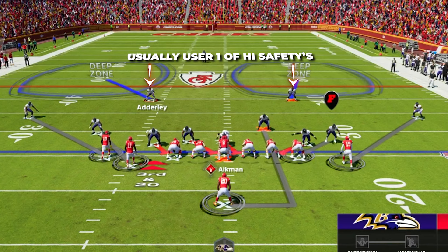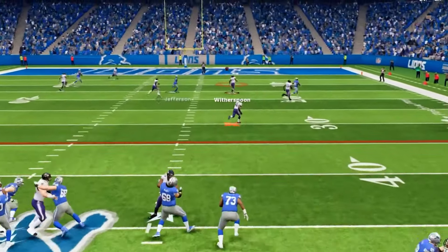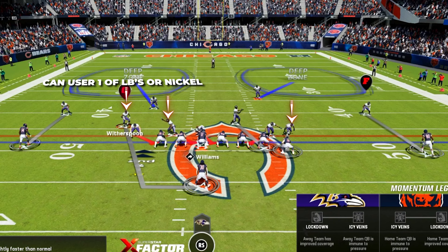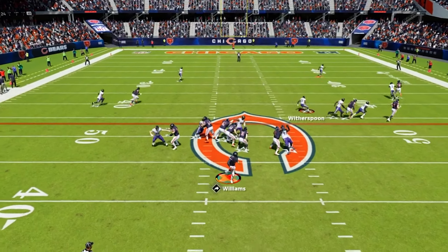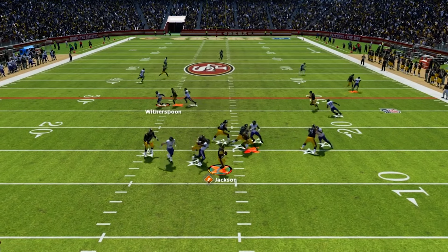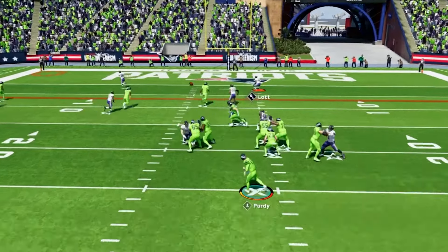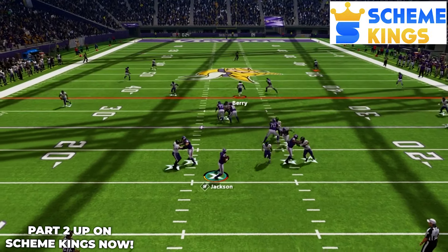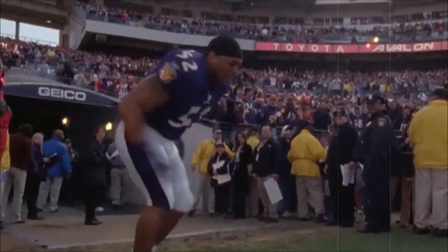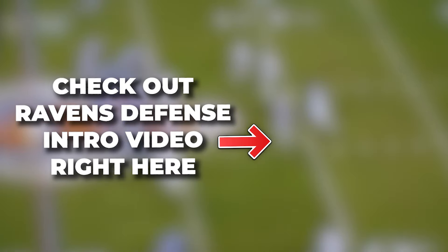To set this up just start in Mike SS Blitz 3, then audible over to Cover 2 Man in Dime 1-4. This is going to be a man coverage look across the board — a really nice counter off our blitzes — and then we are going to have two deep defenders over the top zoned up helping take away any deep shots. For the user, I like to use one of the two high safeties so we can be free to roam over the top and help take away anyone you see come open. You can also user one of the two linebackers or nickel players underneath — you'll have man coverage on whichever player is your responsibility, and if they stay in a block you can be free over the middle and help on anyone you see. For this defense we do have a four-man rush up front, and if they're calling plays to beat all the blitzes we're sending in the rest of this scheme, switching up to this coverage can really give them issues and allow that four-man pass rush to get home.